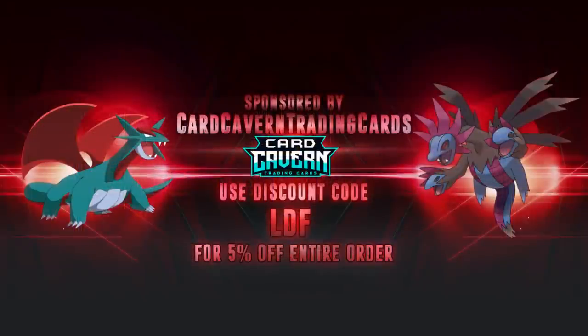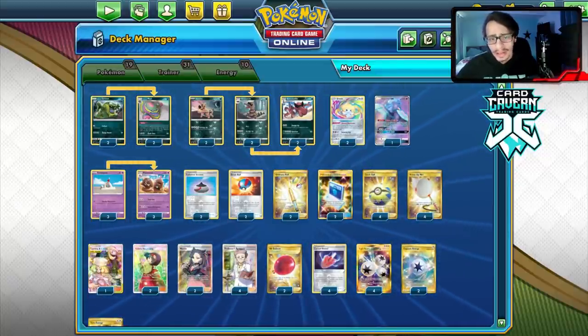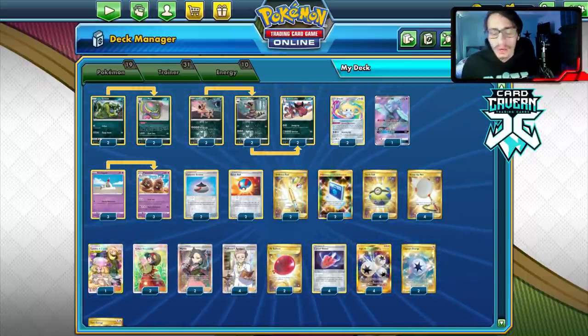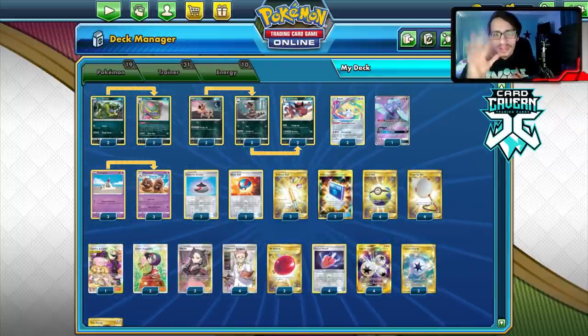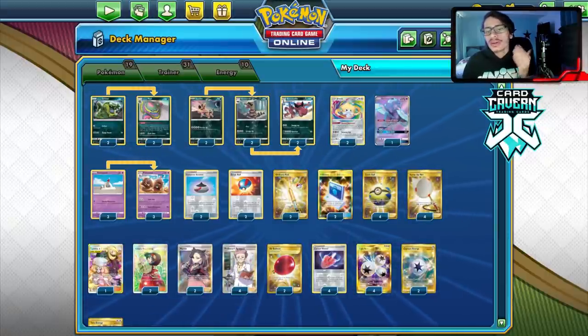If you're ever looking for PTCGO pack codes, make sure to get them over at Card Cavern. They sell codes for the cheapest prices online — Vivid Voltage, Dark Blaze, Champions Path, Sword & Shield base, or any specific GX or V code like ADP or the Trainer's Toolkit. Use my discount code 'LDF' at checkout for a five percent discount on your order.